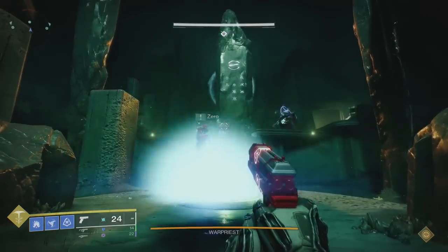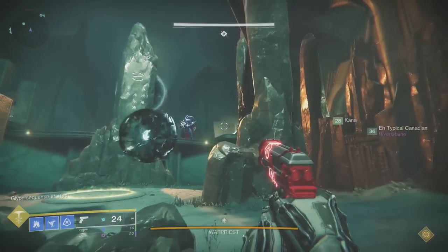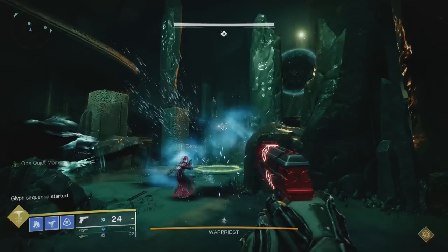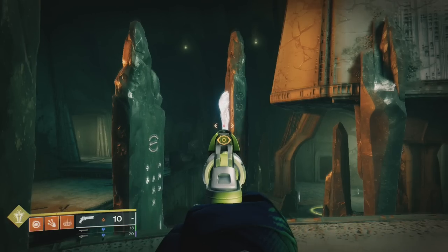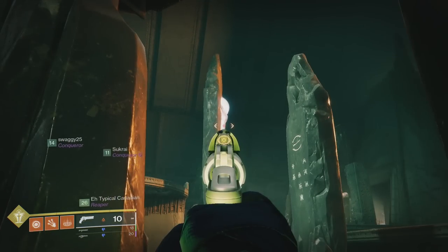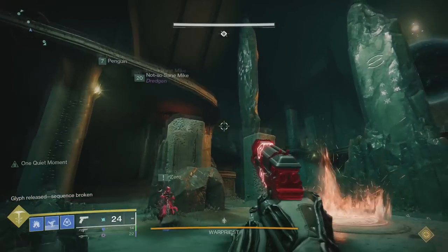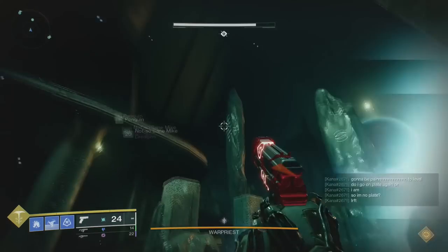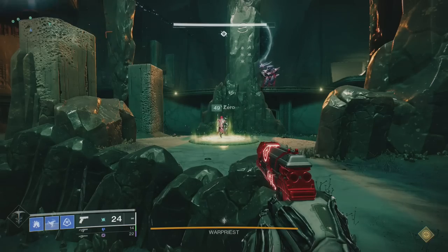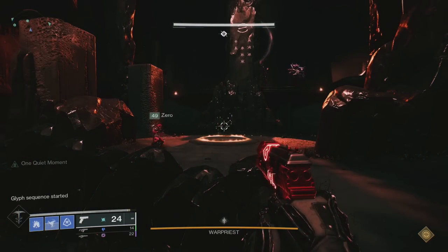Once you know which side's first in the order, jump off the plate and have that first plate jump on theirs so they can read out the next one in the order. Left can only see the right obelisk glow, and right plate can only see the left obelisk glow. If you step on the plates out of order or too early, all plates will have fire on them dealing damage to anyone on top, and you'll have less time to get the sequence right. If this invisible timer hits zero, it's an instant wipe.